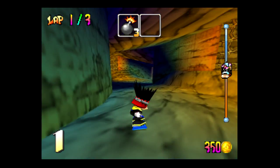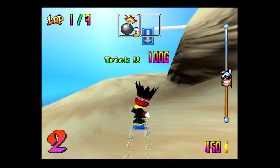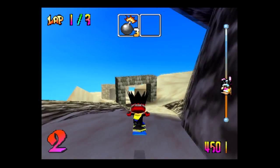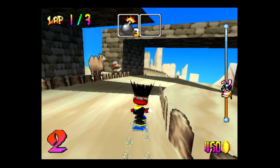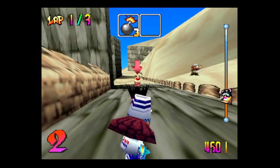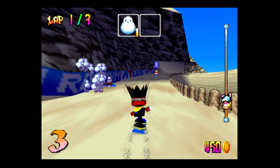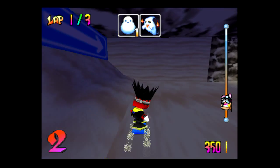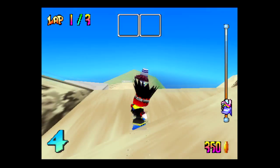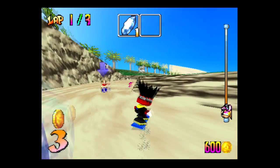Bombs are absolutely terrible while in first place. We definitely have more control with this Freestyle board, which is good for this level. The tricky sand section is coming up - hopefully the computer has as much difficulty with it as I do. We picked up the snowman again but unfortunately it didn't reflect back. Nancy's ahead now and this is starting to go terribly. We barely landed that trick.